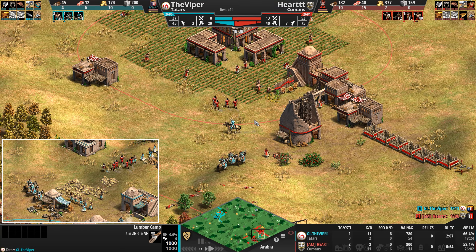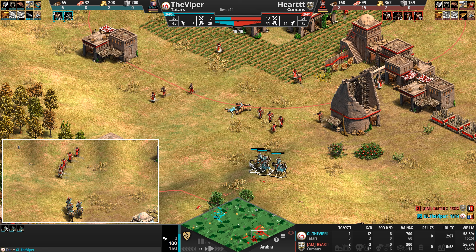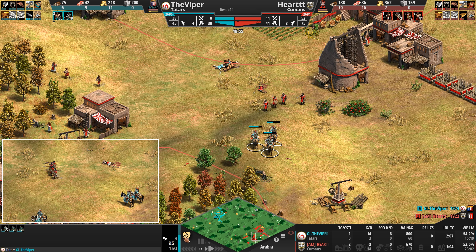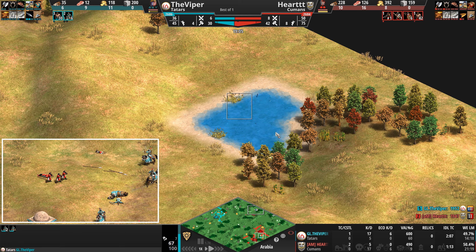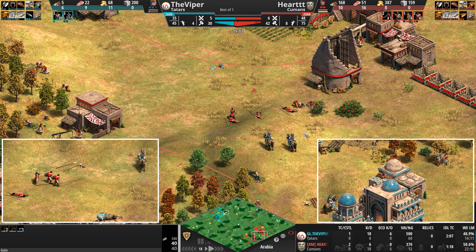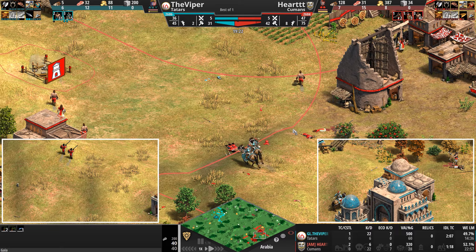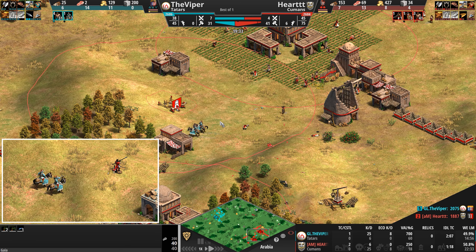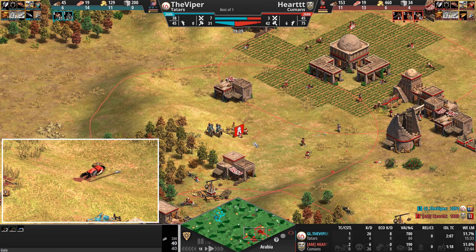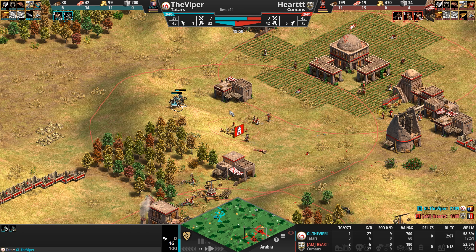Back at the Viper's base — a trail of dead bodies: eight kills, four of them economic, meaning villagers. The caster usually uses the term 'civilian' but the game uses 'economic' — either way, those villager losses are significant. The kill count continues rising to 12 for these cav archers. The Cuman's villager lead is going down — he's 11 ahead now but would have been 20 had the Viper not come in with cav archers.